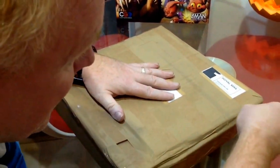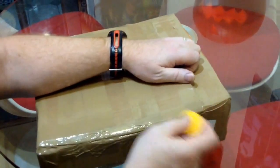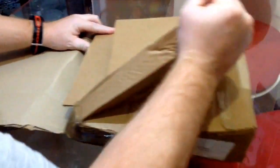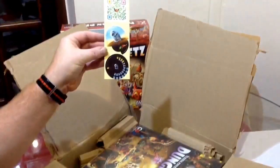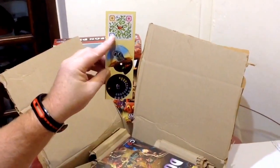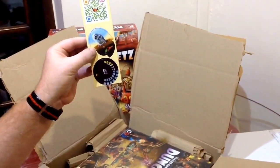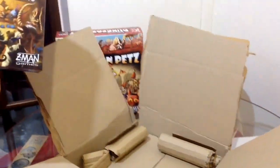Without further ado, let's open up this baby. I'm really looking forward to playing with this expansion because I just absolutely love this game. Paul ordered this off the Board Game Guru and, true to form, the promo pack given away at Essen is included. It looks like some sort of slime guy. There's a barcode scanner thing - if I remember rightly, that's a download of the rules. There's the Essen bonus pet. And here we have Dungeon Pets: Dark Alleys.